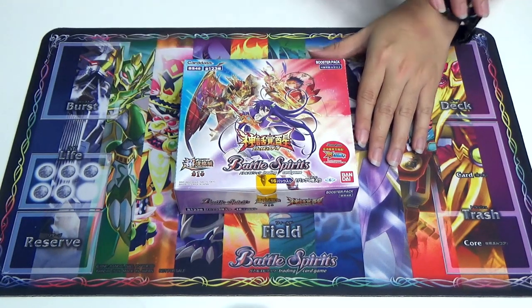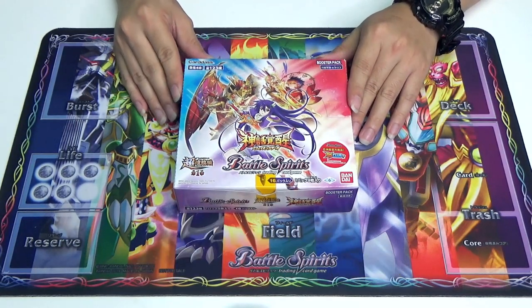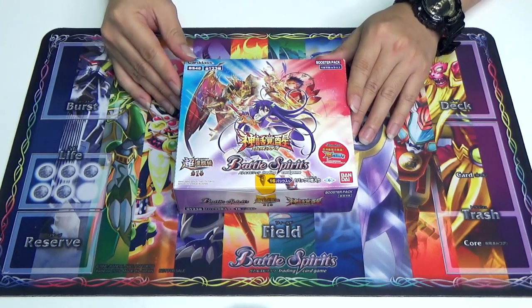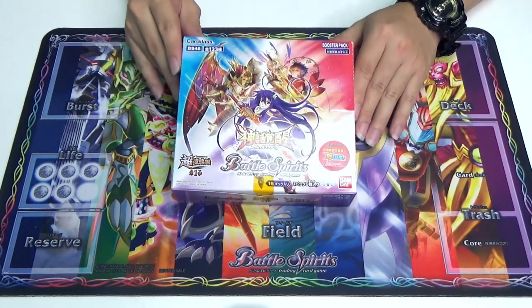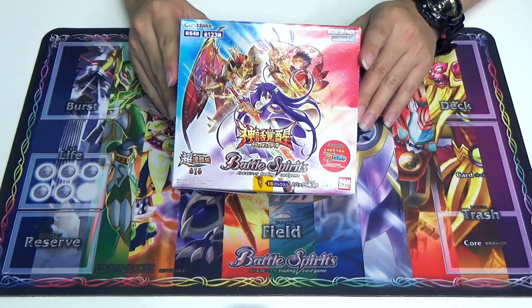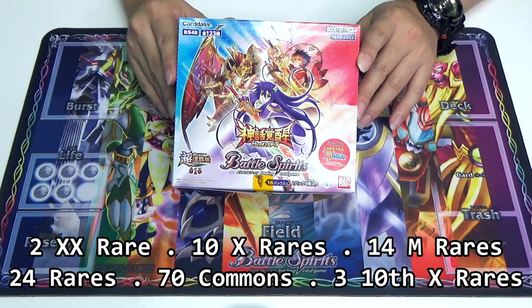The box release will be on the 27th of April, so you should check them out. They will be sold at a lot of stores such as TOG and stuff like that. Going into the details of the box itself: there are 123 cards — 2 double X rares, 10 X rares, 14 master rares, 24 rares, 70 commons, and 3 10x.